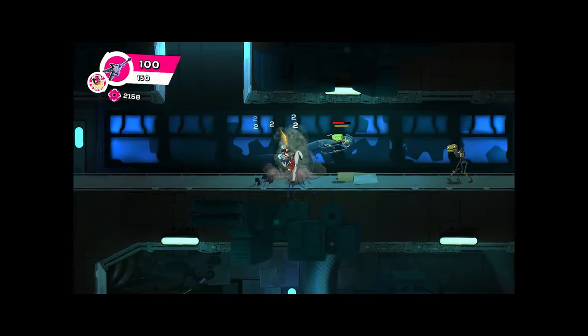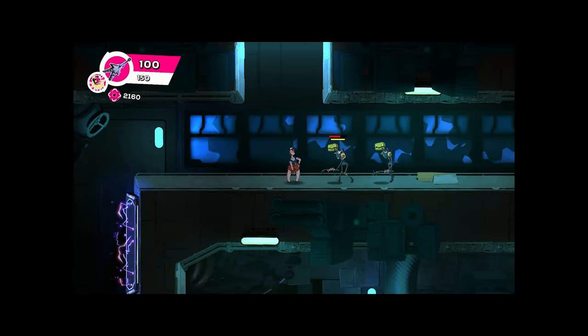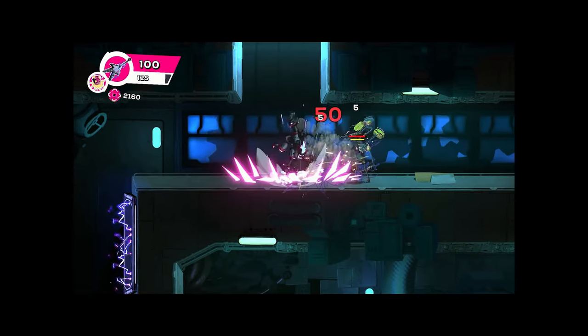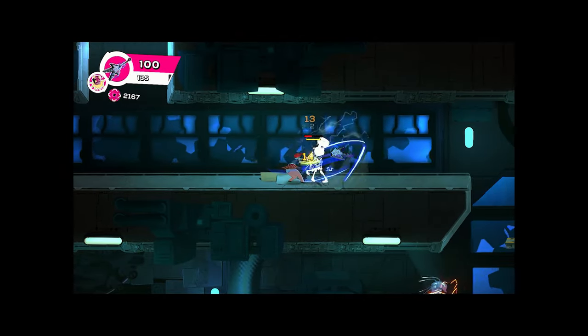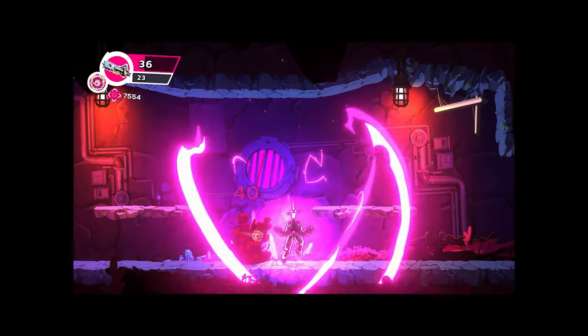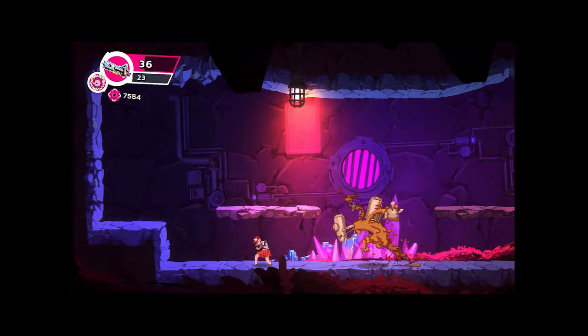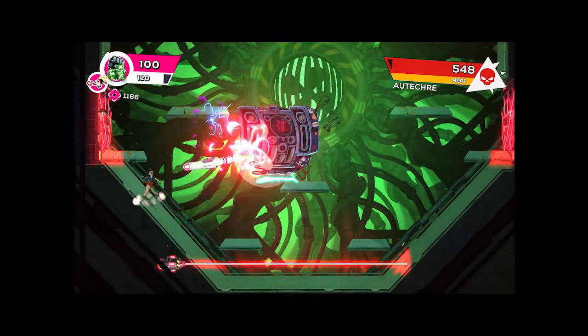Defeating an enemy with a takedown — either by pulling off a successful parry or dwindling them down to their last bit of health — will always net you more energy than a basic attack. The difficulty is fair for a Metroidvania; it's not bone crushing. Wildly creative boss encounters are definitely ahead, and you won't be as dependent on the parrying system in this game as you would be in a title like Sekiro or Lies of P.